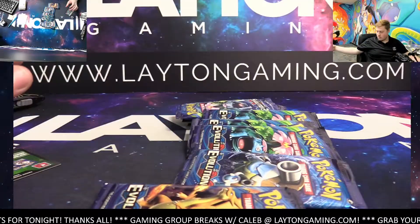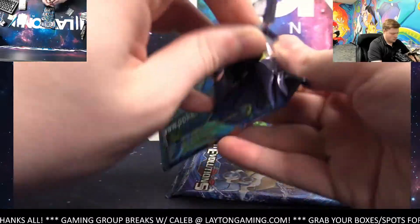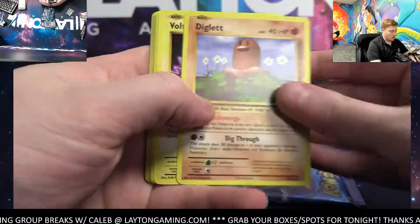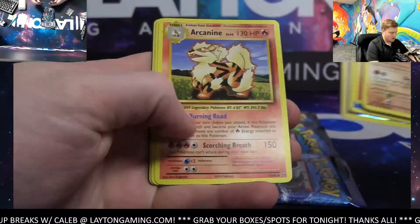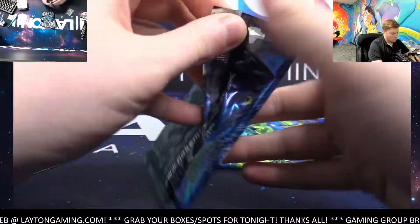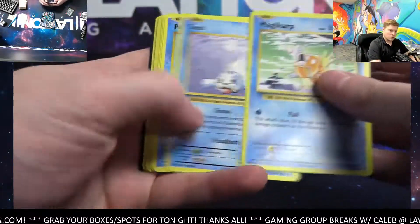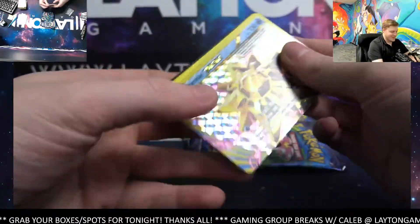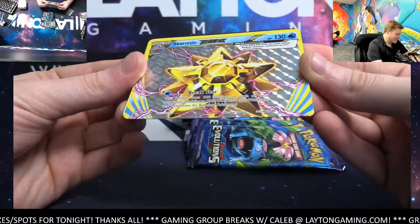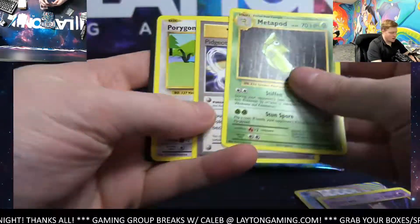Ten more packs of Evolutions. Here we go guys, good luck and thanks again. Very iconic in that way. That's why these breaks are always all-card ship. Raticate. Arcanine. It's another Break Card - why not? We were talking about them. Starmie Break. Water. Had to be - there you go, Water. And a Mewtwo on the rare, on hollow of course.